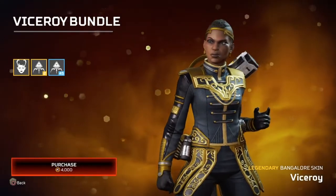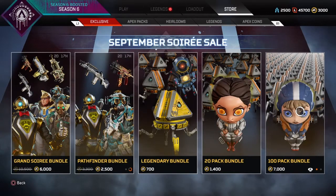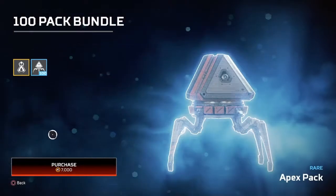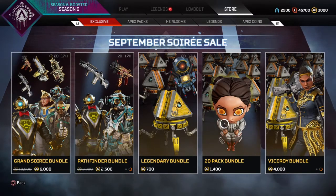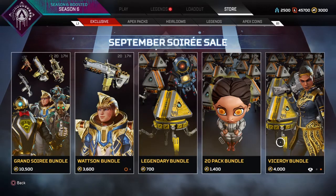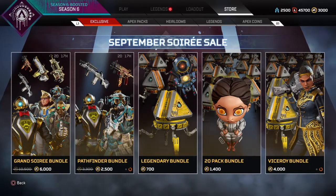I don't have a good Bangalore skin as I always say, so I feel like I might purchase this bundle. There is the 100-pack bundle which is insane — I don't know if it's worth getting because it's 7,000, that's a lot. So I was thinking of just doing the Viceroy, the 20-pack bundle, and then the legendary bundle. I'm thinking about doing the Viceroy bundle first just to get that big one out the way, and then I'll do the smaller one. So I'm gonna get more Apex coins and see what I can get.